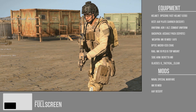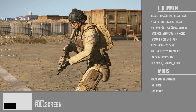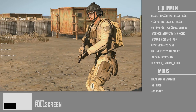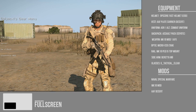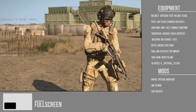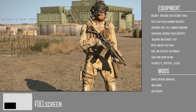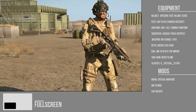I could probably switch out maybe the plate carrier, the camo, or even the helmet. But to me, this looks like what I'd imagine a DEVGRU operator looks like — if I went on Google and had a quick glimpse, this is what I'd see. Of course, DEVGRU could vary from different gear, different loadouts, and different looks. So this would be my desert DEVGRU build — hope you guys enjoy that.